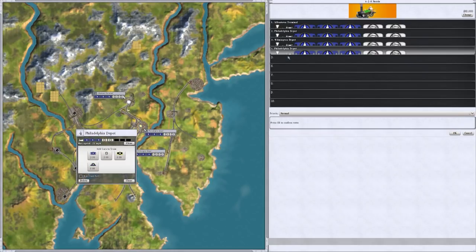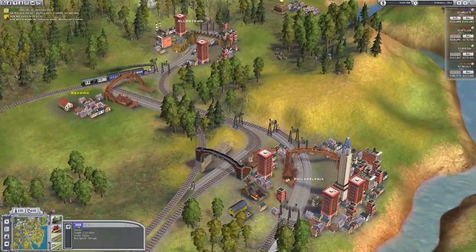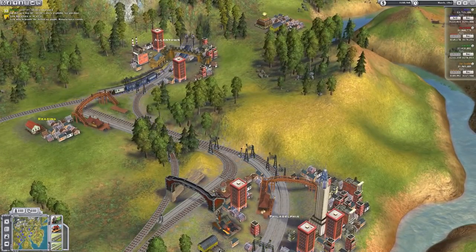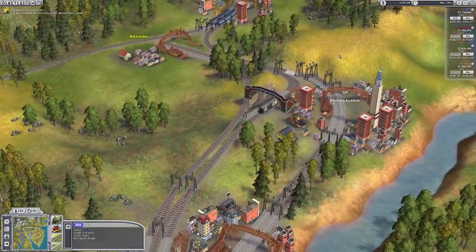I could technically route it so it goes from Allentown to Philly to Wilmington, then back to Philly and back - instead of coming all the way through, that would be a bit better. Saves a bit of time and effort. I am going to continue to buy up my stock.